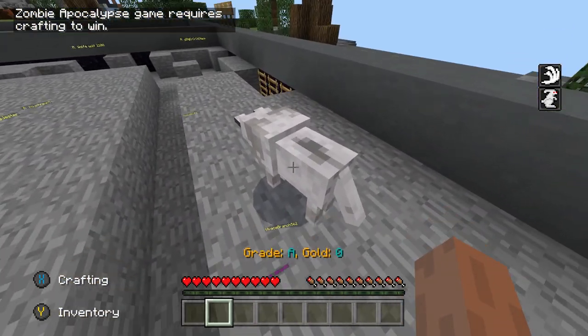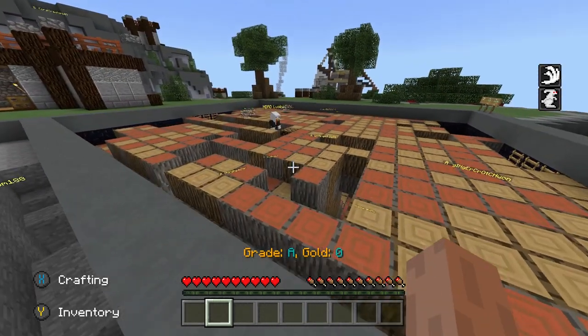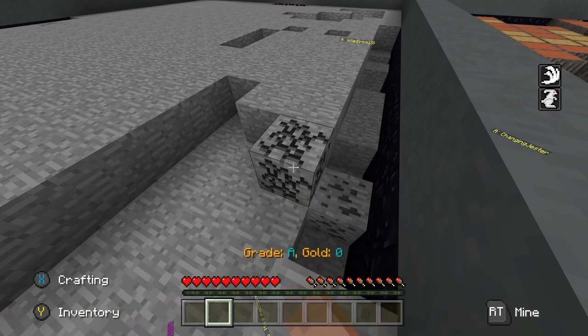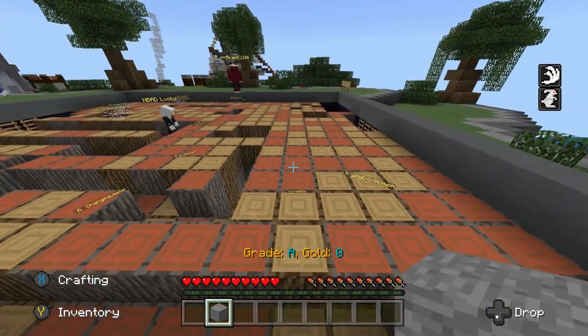This is your real money maker - you come up here to stone, coal, and iron. This is where you make your money. The wood mine is cool and all because it's faster to break, but it's a really slow process. So I'm going to be over here mining wood until I can rank up to Grade B.